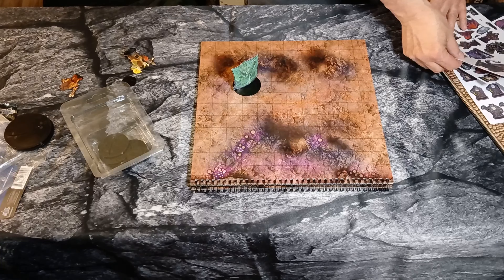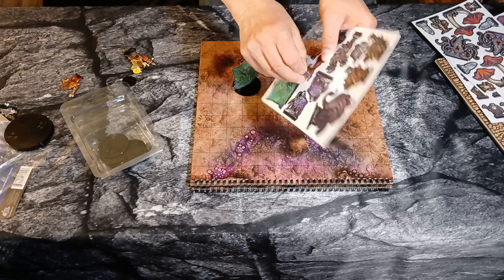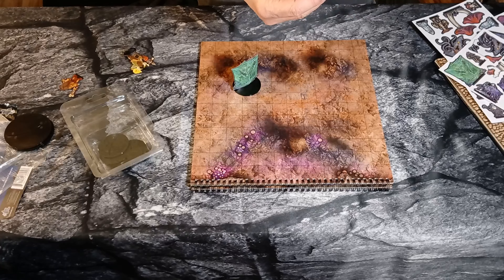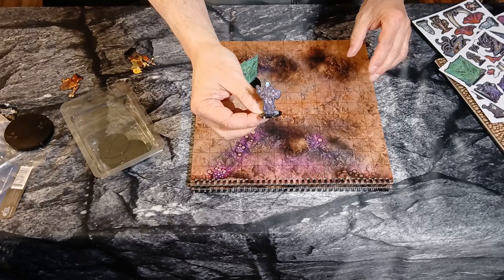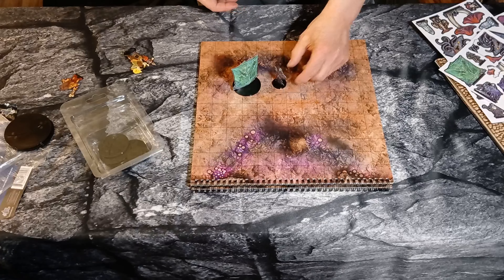And then let's take a drow so you can get a size comparison. So there's your drow — set it next to the gelatinous cube so you can see their size correctly.